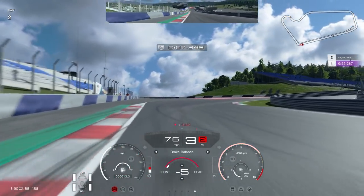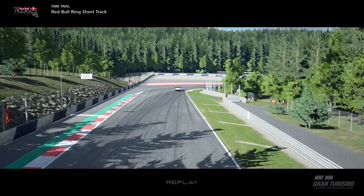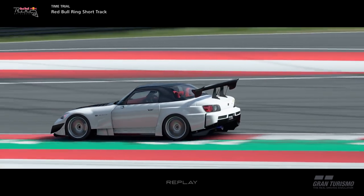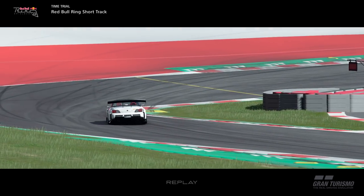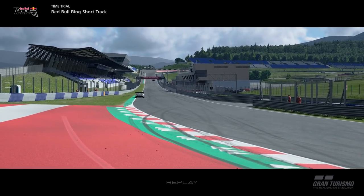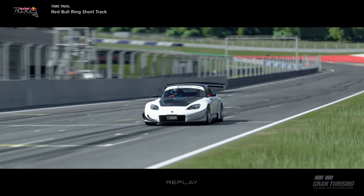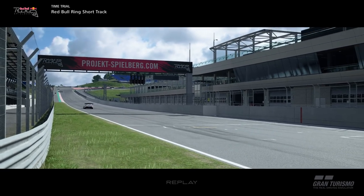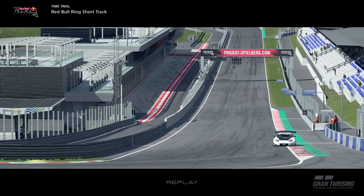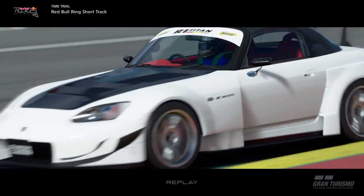I'm really happy they included this shorter layout in the game — it's a great addition. Some tracks only have the long version; the Nürburgring is another where I'd love to see the sprint layout added. Similarly, Circuit de la Sarthe — it'd be nice if they added the Bugatti layout. It's probably all down to licensing why certain things can't be added at certain times, but hopefully in the future.